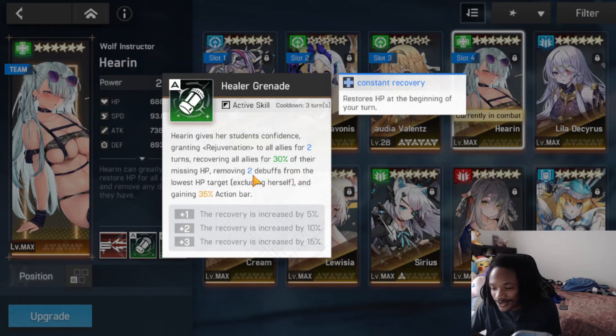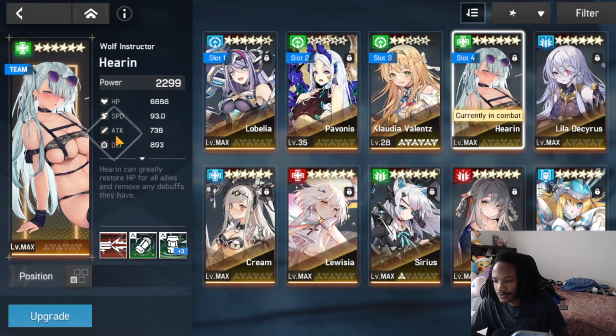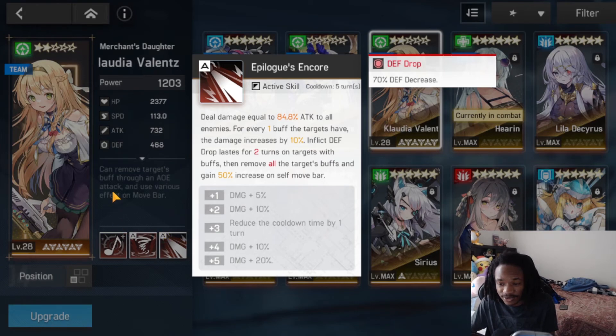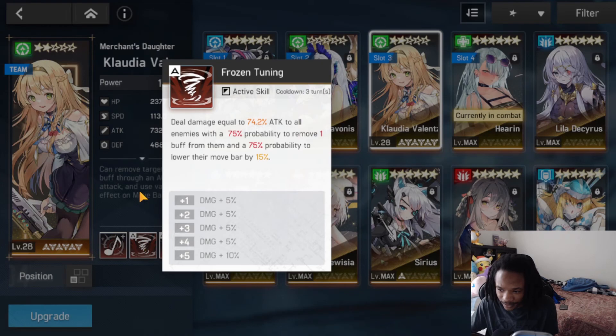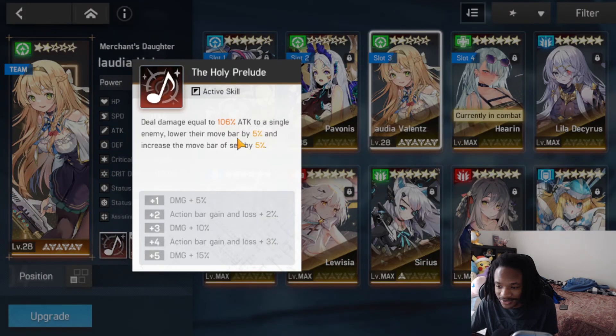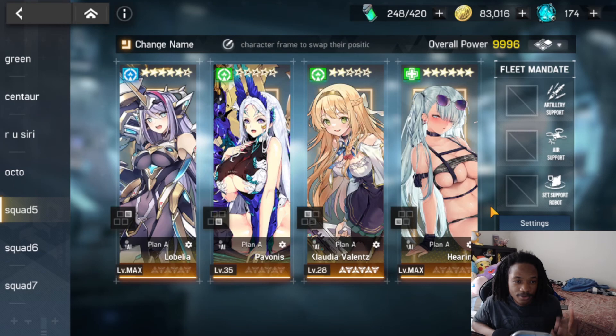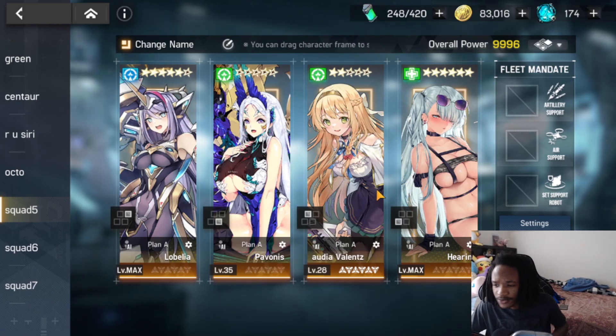Hearing's S2 gives 35% action bar to the lowest HP ally, which would probably be Claudia. Claudia is really the damage dealer in this team so you'd build her on a lot of damage — she'll deal damage on S2 and S1 and also strip buffs, which is really important. The attack bar gains are just insane with this team. Lobelia is a must-pull unit — if you ever see this unit again, pick her up. She is going to change your account forever. I'll also be uploading the Beginners Run part 4 today — two uploads in one day! I hope you all enjoyed and I'll see you all in the next video.